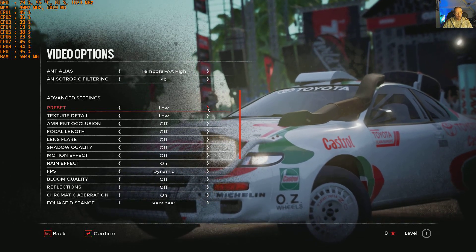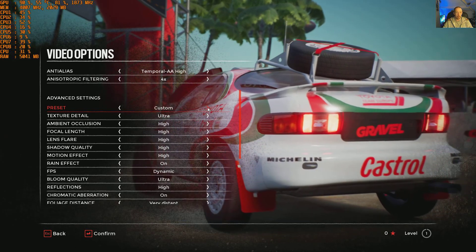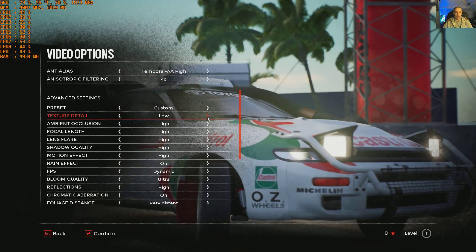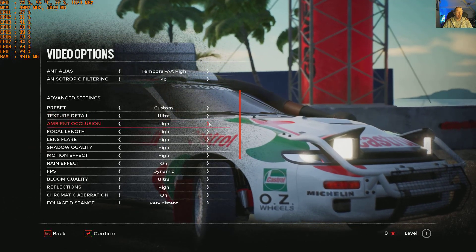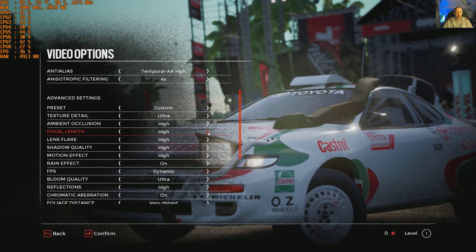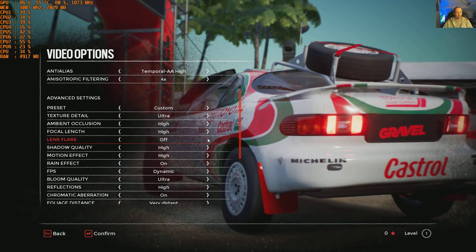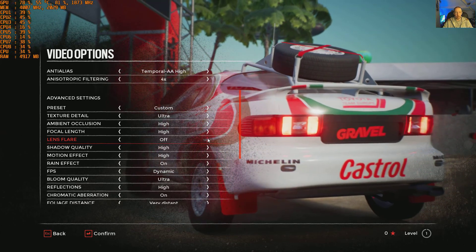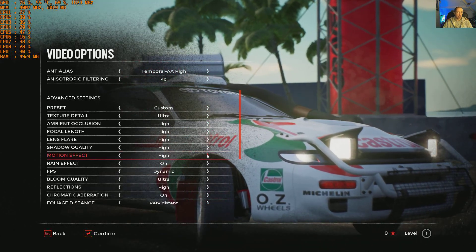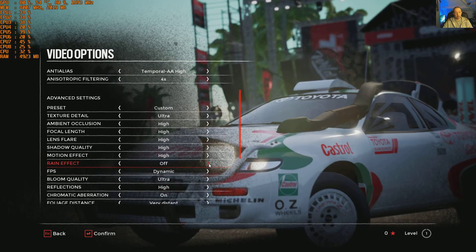We've got ultra, custom, low, medium, and high presets. We'll go to custom so we can tweak everything. Texture detail — highest preset is ultra. Ambient occlusion — high is the top setting, so it's off, low, medium, high. Focal length — off, medium, high; no low setting. Lens flare — off, low, high; no medium. Shadow quality — off, low, medium, high. Motion effect — off, low, medium, high; just stops at high, no ultra. Rate effects — on and off.